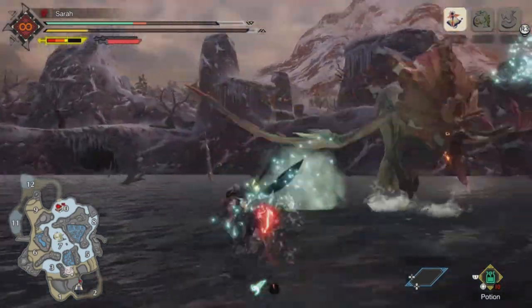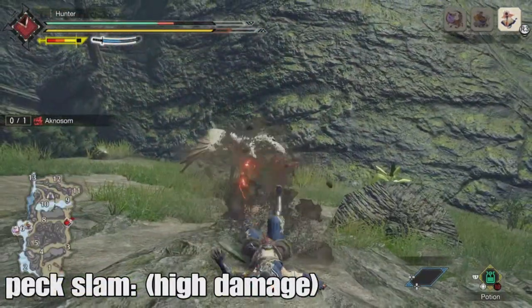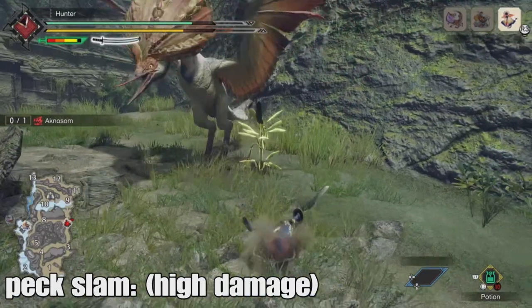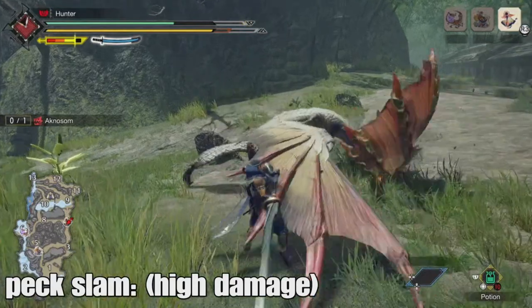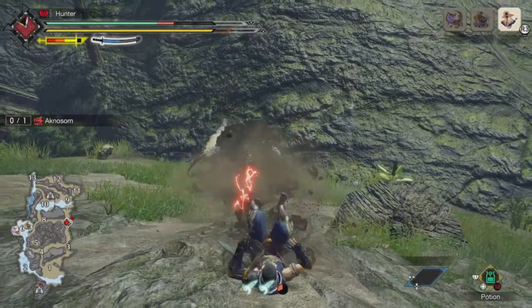When Acnosome is enraged, the backpedal fire move can be followed up with a peck slam. The peck slam sends the hunter flying back and does serious damage. While Acnosome doesn't always use this attack, he can catch you off guard with it, and it can be used by itself or to finish combos on previous attacks like the front kick. Be warned — a well-placed peck slam can bring your hunt to an end, so keep cautious, hunters.